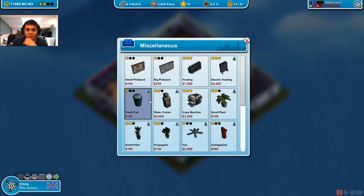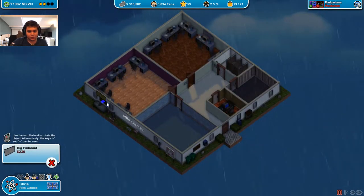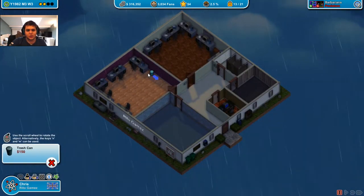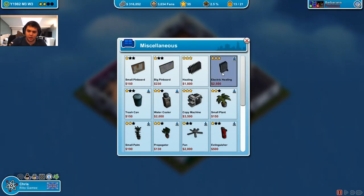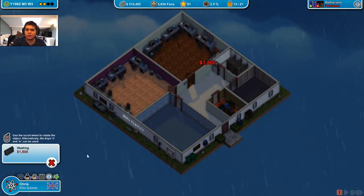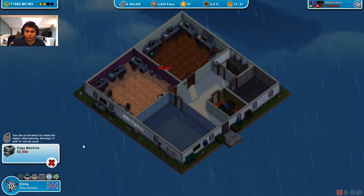Now let's go with miscellaneous. I've always had problems with that word. You need to take trash cans, plants, heating, and all that kind of stuff. It's not much, but it's enough. And also a copy machine because it's three stars - a copy machine is three stars, so it's worth it. Same for a water cooler, it's two stars. Worth it.